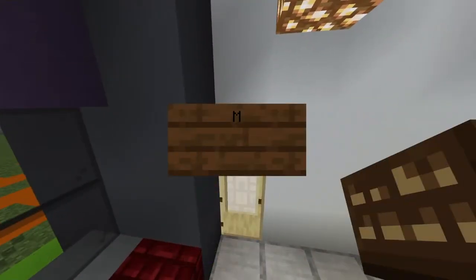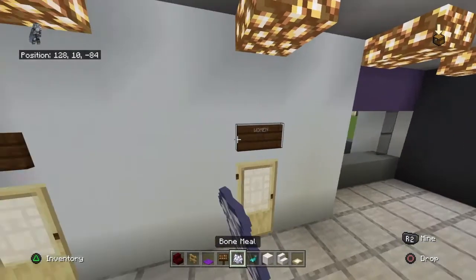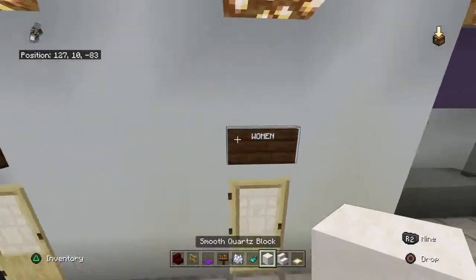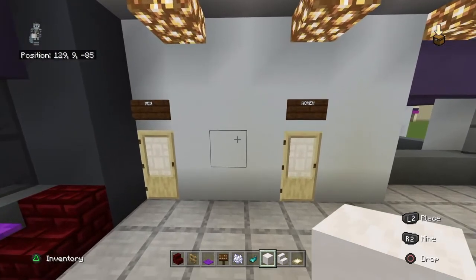Above each birch door, place a dark oak sign. Left-click once with bone meal or white dye, then left-click once with a glowing sack — that gives you text with a grayish outline. If you just use glowing sack alone you get a black outline instead. I think the black outline looks fancier and more appealing, but the gray outline is more how you'd see it in real life.